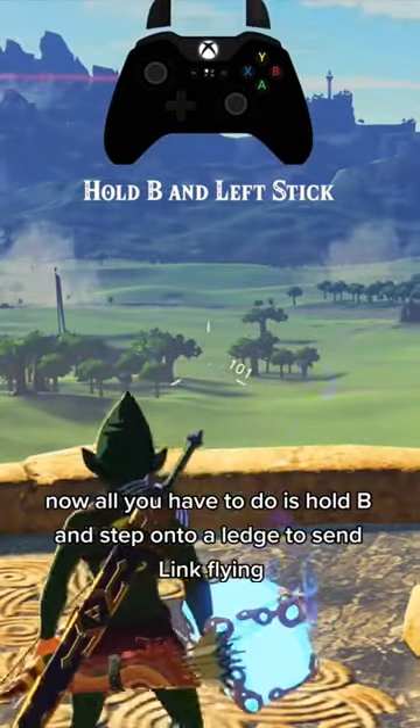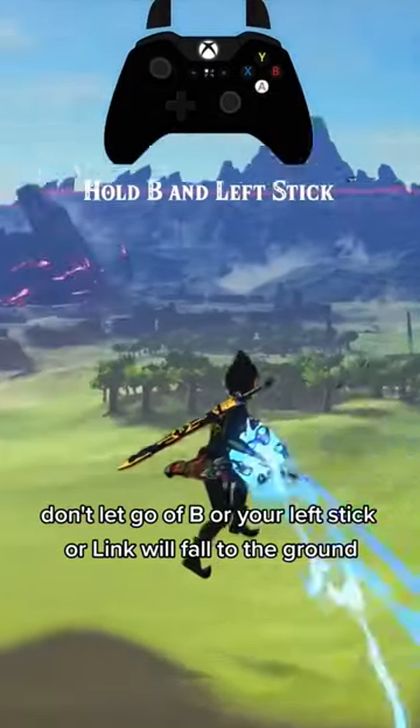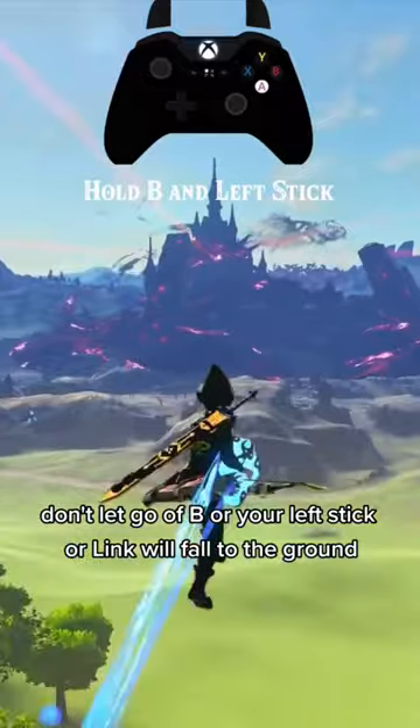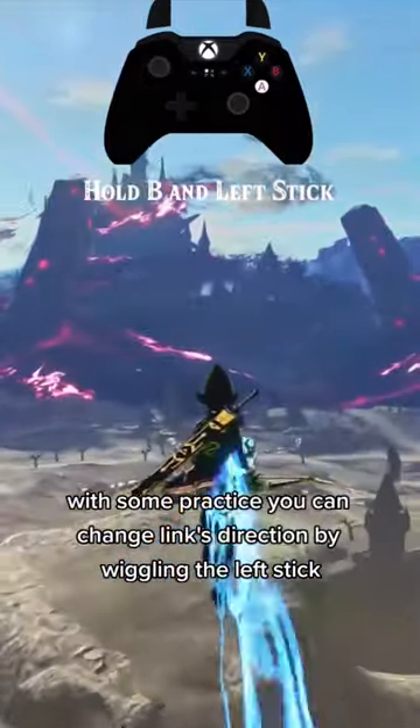Now all you have to do is hold B and step onto a ledge to send Link flying. Don't let go of B or your left stick or Link will fall to the ground. With some practice, you can change Link's direction by wiggling the left stick.